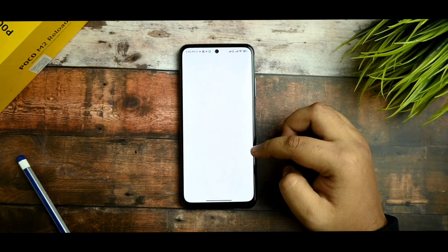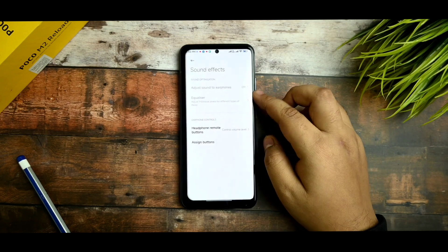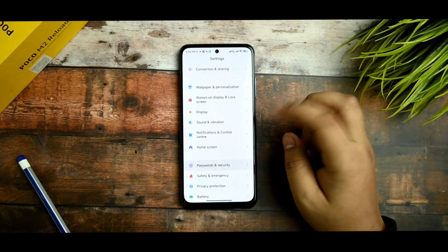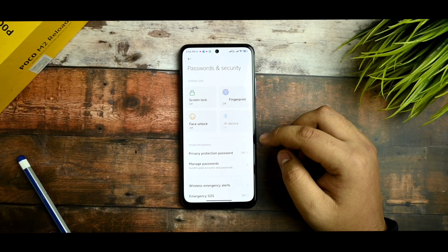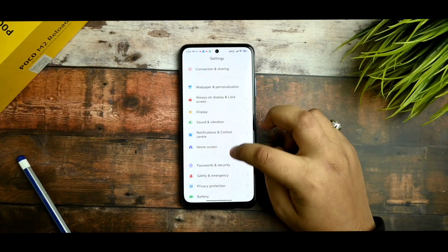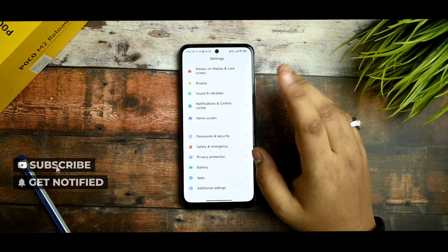In sound and vibration, you get sound effects, but there is no Dolby Atmos in this ROM — I installed the same ROM on the Redmi Note 10 Pro and it still does not have Dolby Atmos. Fingerprint and face unlock are there, and I've checked that they are all working fine.